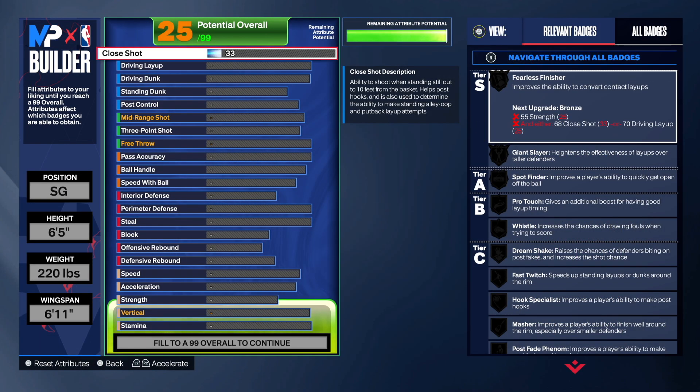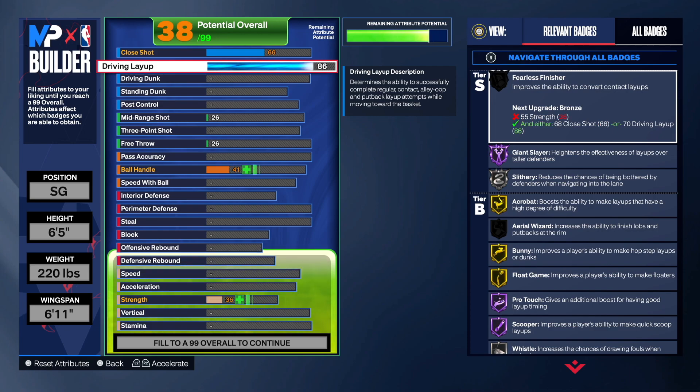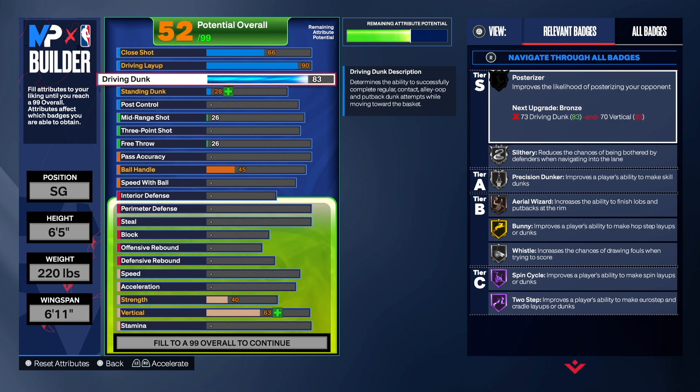First things first when making this build: go 66 on the close shot — that's all we need there. We're going 90 on the driving layup, which gets acrobat on Hall of Fame. The euro steps, float game, scooper — all of this ties into that 90 driving layup with the great layup animations we're gonna unlock.